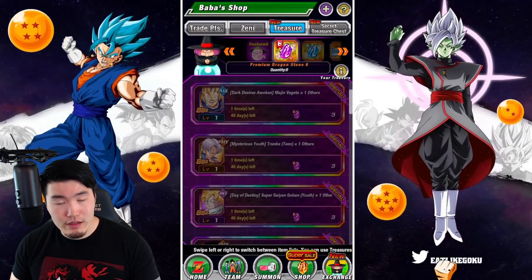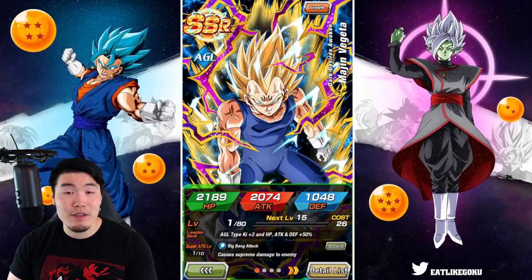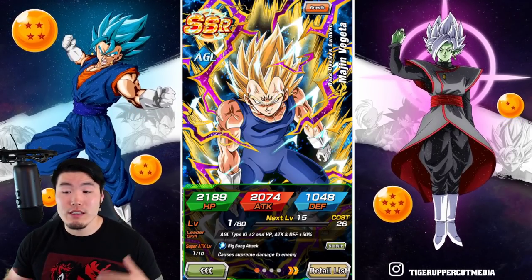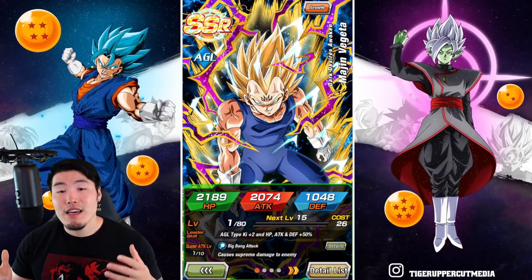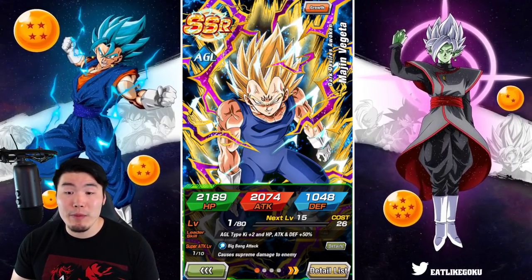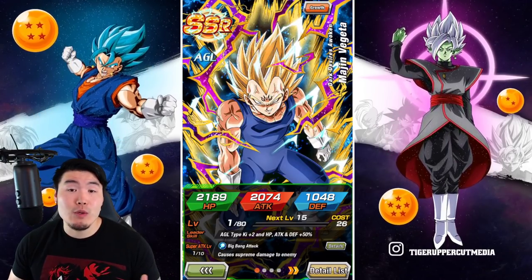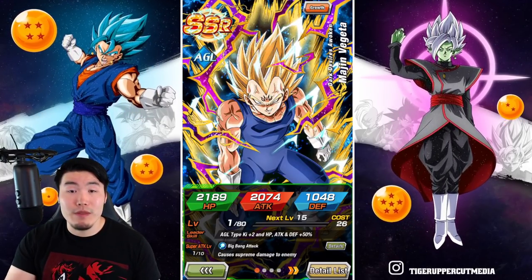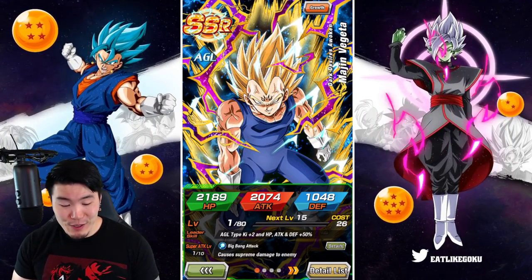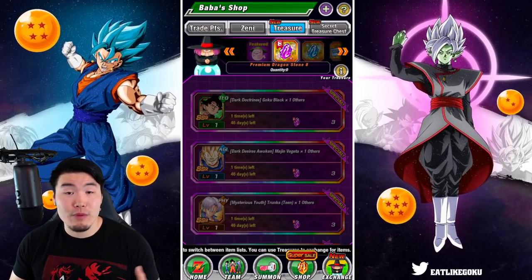We now have a third interesting choice, which is the AGL Majin Vegeta, who recently got an Extreme Z Awakening on JP. Now if you're a global player, which is most of my audience, he won't be at his full power — he won't be getting that Extreme Z Awakening probably for at least three, four, five months. So we do have to wait a bit, but trust me, the wait will be worth it, because this EZA is fantastic. So if you want to get him now for that future EZA, it's a pretty good call.